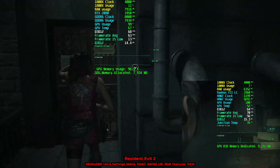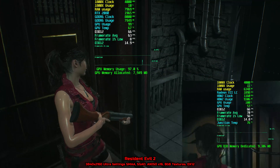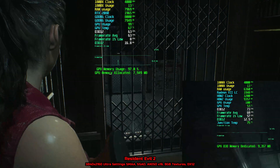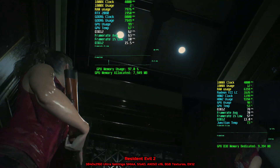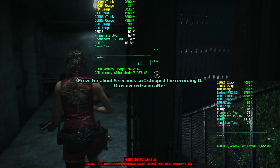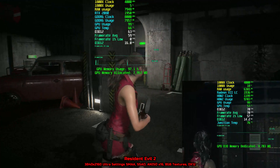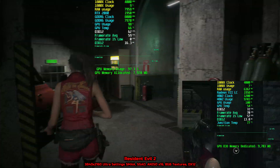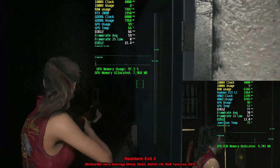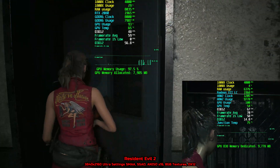In Resident Evil 2, running ultra settings at 4K, the RTX 2080 was definitely hitting a VRAM bottleneck in multiple areas. If you pay close attention to the footage, you can see when the VRAM utilization hits around 7.9 gigabytes and beyond, the card starts having some real nasty FPS drops down to single digits, shown by the 1% lows. Using ShadowPlay to record footage makes the issue even worse since it increases VRAM allocation slightly, though the issue is still present even without ShadowPlay recording.